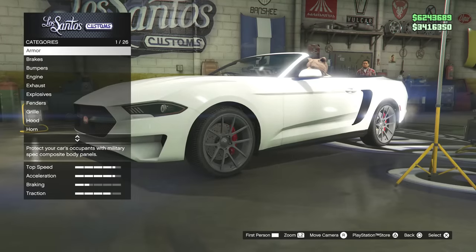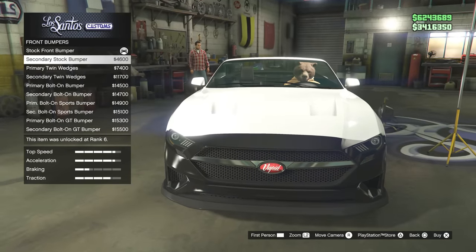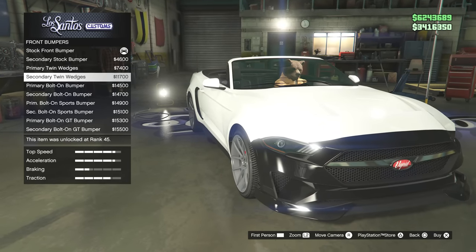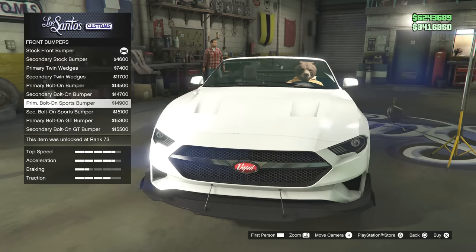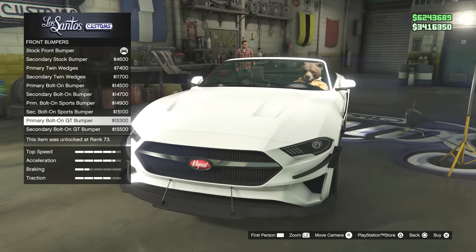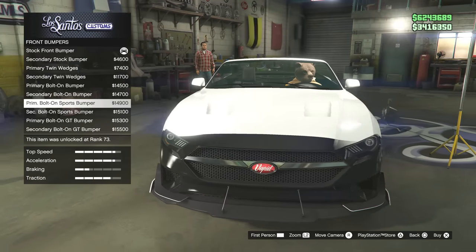Let's see if we can get at least like a GT500 kit or something — that would be cool. Front bumpers: okay, we can do secondary colors, just like the Dominator ASP. We can do secondary versions of every single bumper. I'm assuming it's the same for the back bumper and the arches too.